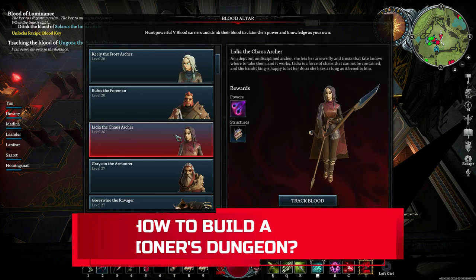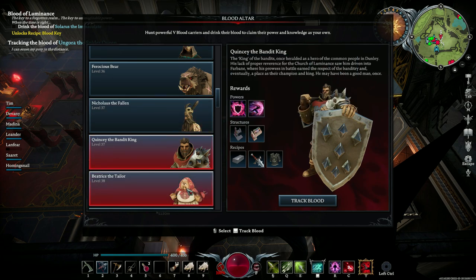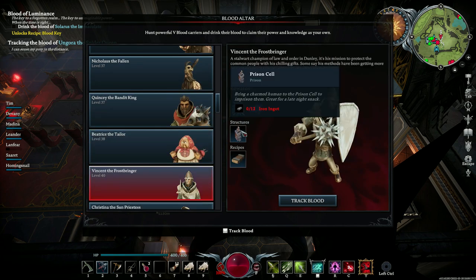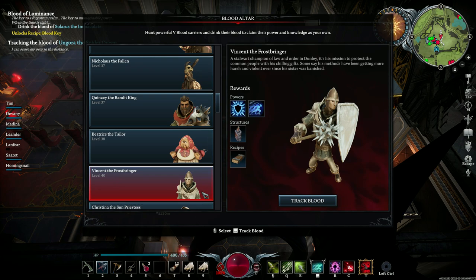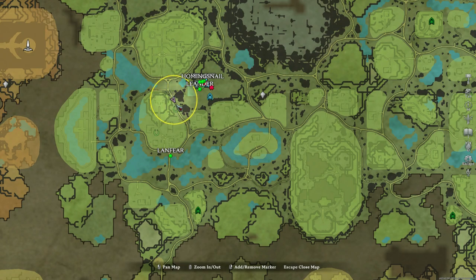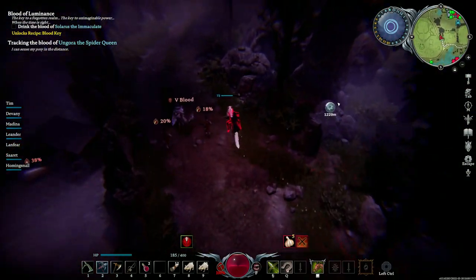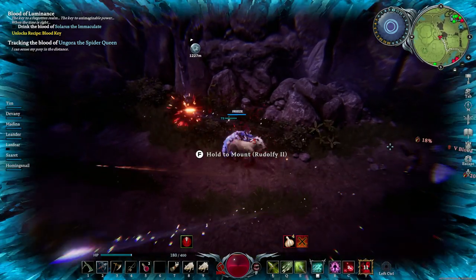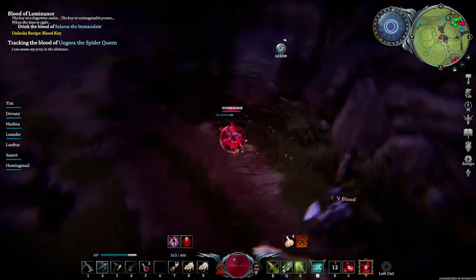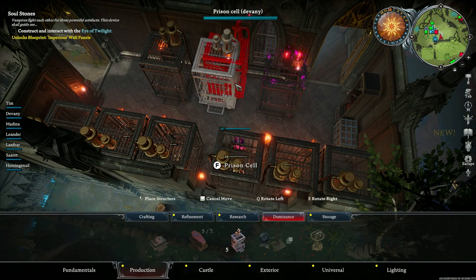Building your own prison is not necessarily something you can do early game. After all, you need to kill and drain the V blood out of Vincent the Frostbringer, who is a level 40 ice boss. This cold-hearted enemy normally roams in the central roads of the Dunley farmlands. I usually find him around these specific roads, as I am showing in the map. I even found him randomly while looking for pure blood prey, so he is normally very easy to find, especially with the tracking system. Once you take care of Vincent, you can start building prison cells at your castle.